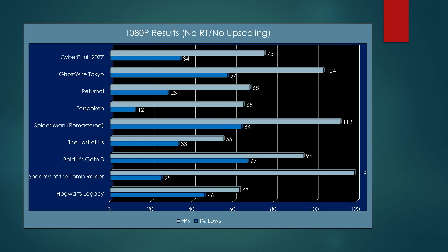The Last of Us is challenging for any graphics card, so 55 fps is acceptable — really smooth performance with 1% lows around 33. Baldur's Gate 3 is not very GPU-intensive being a top-down isometric game, but 94 fps at 1080p max settings with 67 in the 1% lows is admirable. Our highest frame rate came from Shadow of the Tomb Raider at 119 fps, though 1% lows dipped around 25 in jungle and densely populated areas. Hogwarts Legacy performed really well at 63 fps with a tight 1% low at 46.